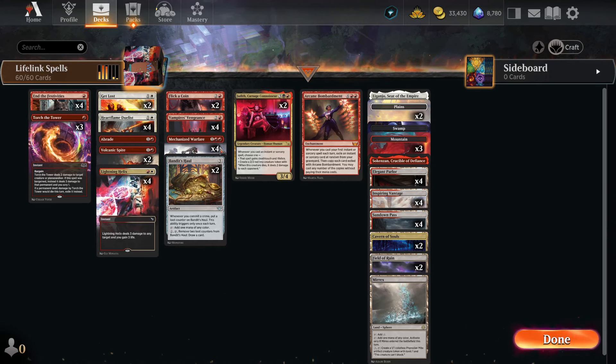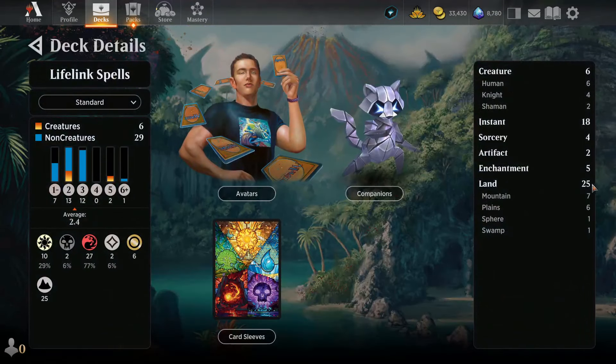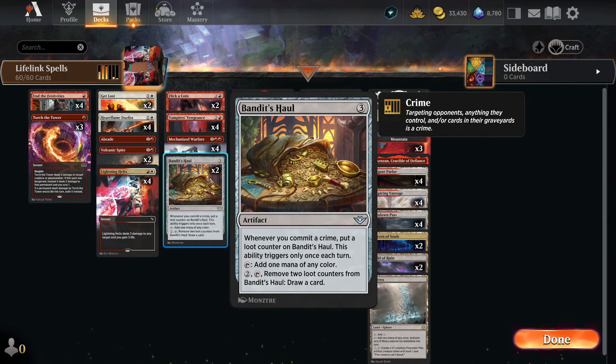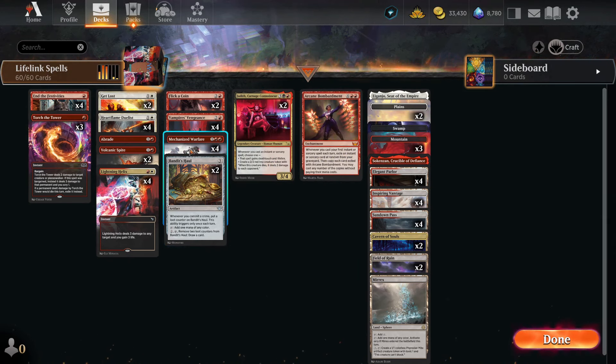Now let's talk about the land base, because it looks kind of controlly. We're going to have 25 lands — not 26, not a full control deck. 25 lands with two Bandit's Hall. Most of our cards cost one or two mana, a little bit of three mana, and there's only two five-drops and one six-drop. We'll flood more than we get mana-screwed, so we don't need that many lands.